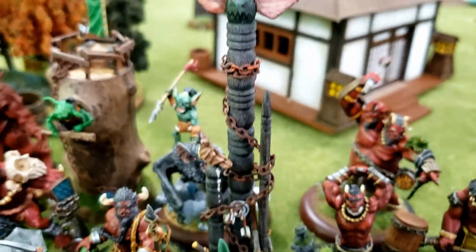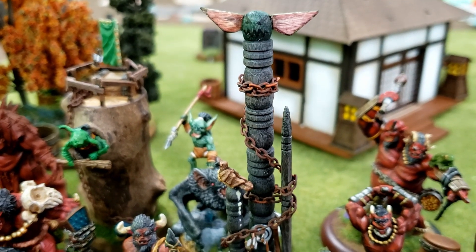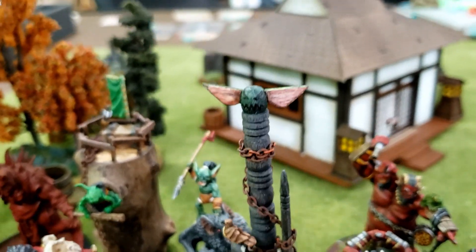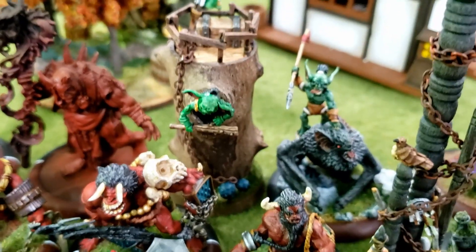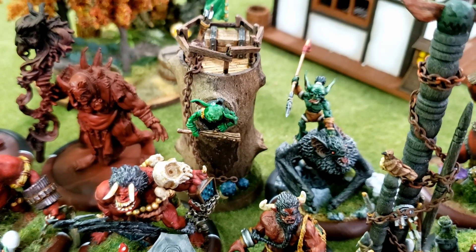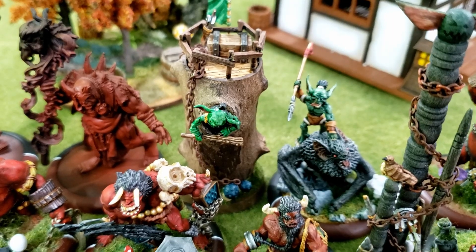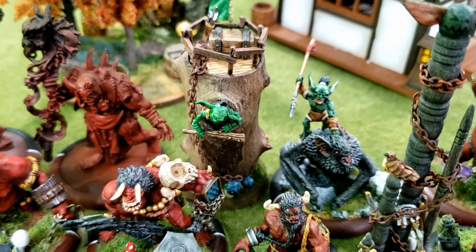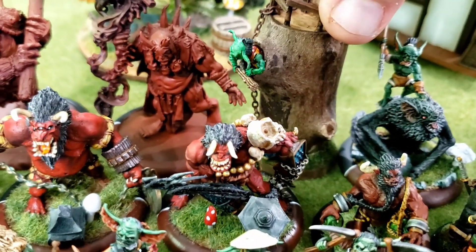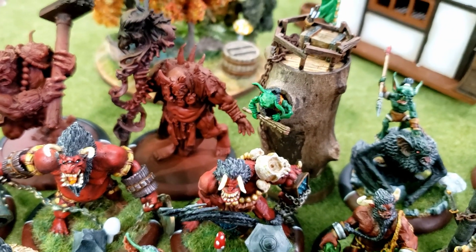There's my totem pole — basically a despoiled Ainu totem pole with all the bakomono stuff added to it. And then this is the one that's going to have to be redone. I really like it and worked hard on it, but this is supposed to be a cavern hole. You can see the bakomono climbing out of the rotted structure with a hole down there and a little watchtower on top.